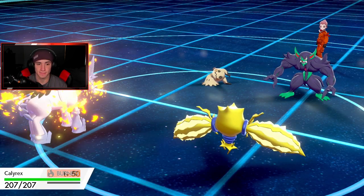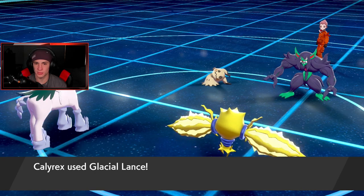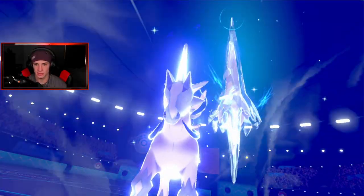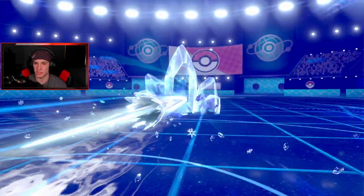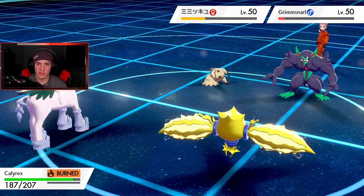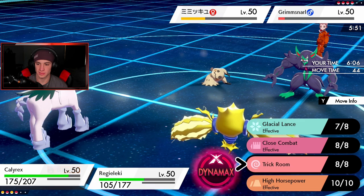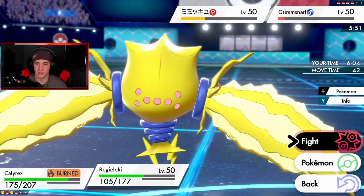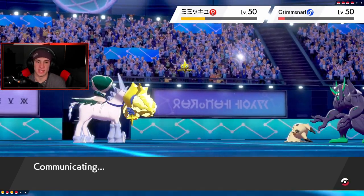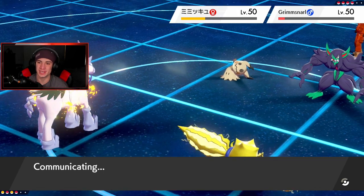Never mind, we're not Dynamaxing. Why is he outspeeding me? Is Calyrex really that slow? Let me at least pick up the KO on Grimmsnarl. I don't like that one bit — it's a burn and that hurts my feelings. Without the burn we take out both of them. He's gonna Fake Tears up on me, and he's gonna Play Rough — that's physical attacking. Good thing we did not Dynamax Calyrex.